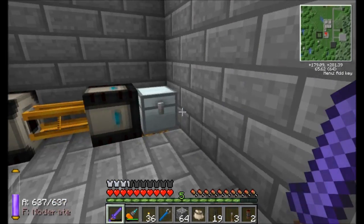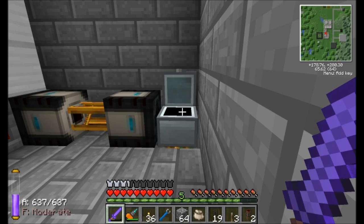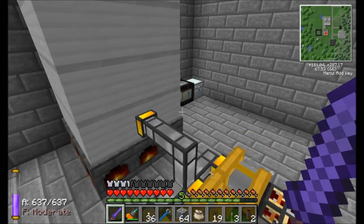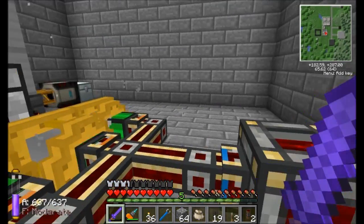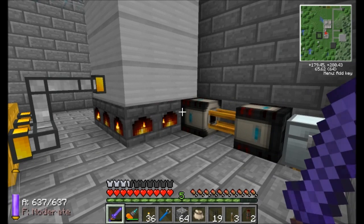We're going to have to wrap up now. This is Direwolf20 signing off on Episode 23 of Direwolf20's Let's Play series. Hope you guys enjoyed checking out the steam power production — we're going to have quite a bit of power. Also note there is a way to produce steam and create IndustrialCraft power, so this power plant will have multiple purposes. Take it easy, guys.